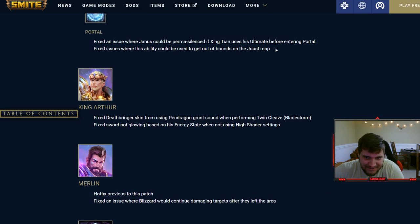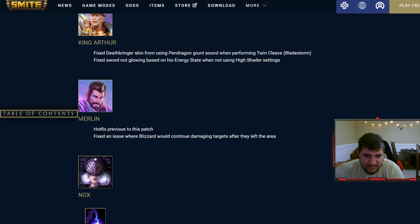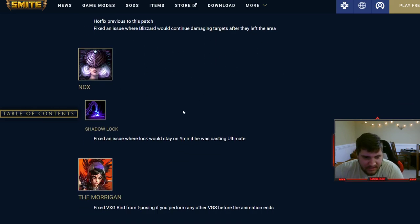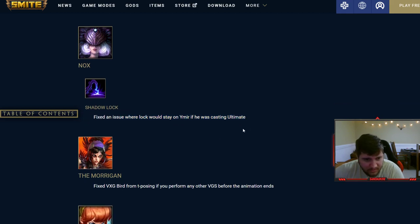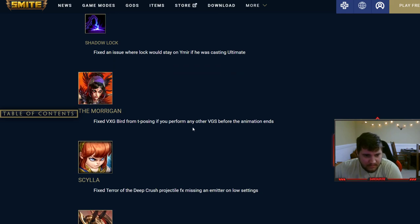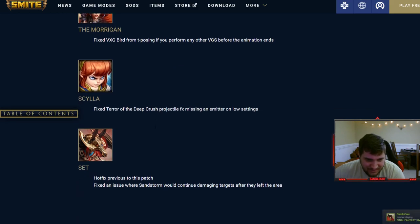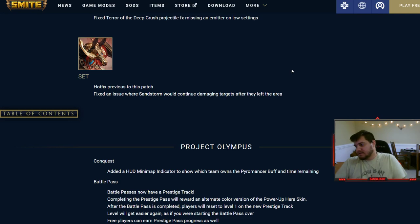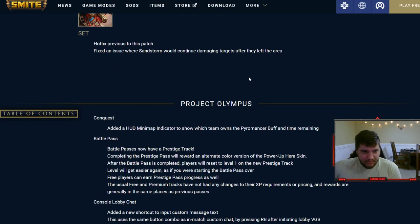Fixed in the Joust map: Deathbringer skin from Pendragon grunt Salwin performing twin cleave flatfakes. Fixed an issue where Blizzard would continue damaging — that's why Merlin was out of the game. Set is going to be on here too for the same issue where lock would stay on your mirror. You could lock Ymir in place with shadow lock even if he was ulting — that's weird. Sylla fixed tear of the deep crush projectile, and Set's sandstorm would continue damaging even after leaving the area.